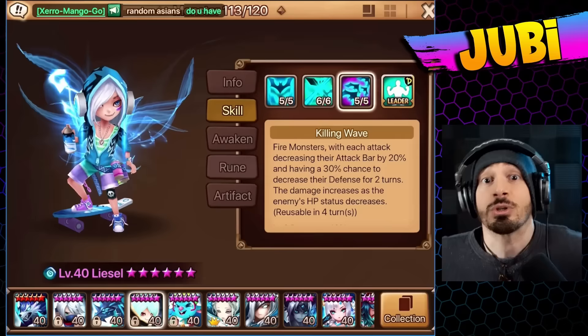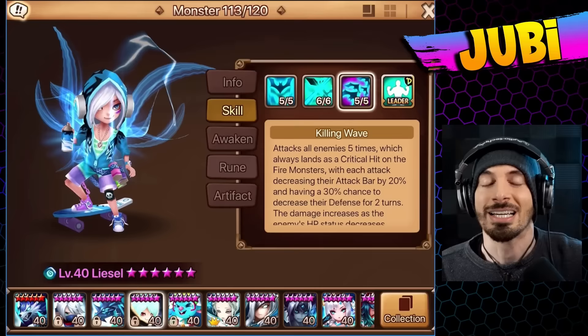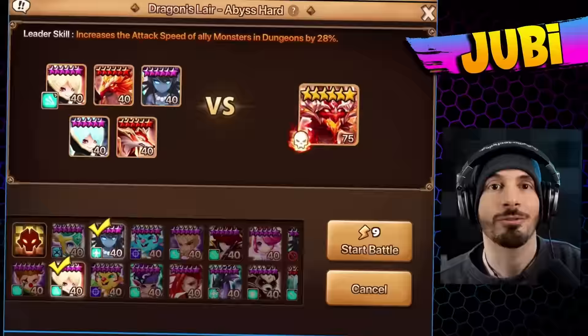There's also a 30% chance to decrease their defense for 2 turns. This was 20%, now it's 30% — which, I mean, it's still a low chance, but you've got 5 different chances to actually activate. Damage also increases as the enemy's HP decreases. It does so much. We're going to test it out today. I have high hopes. Maybe I shouldn't, but it seems really good.